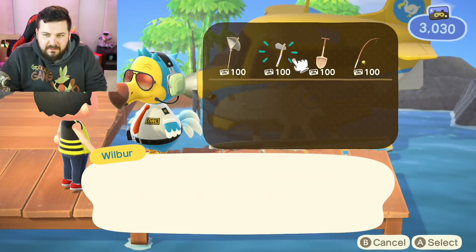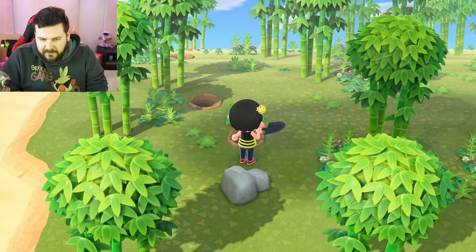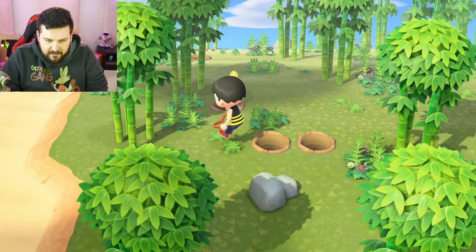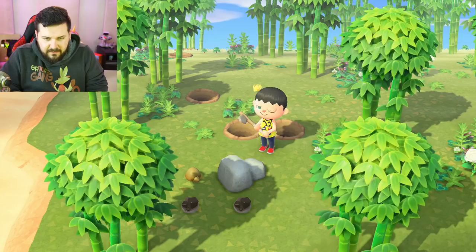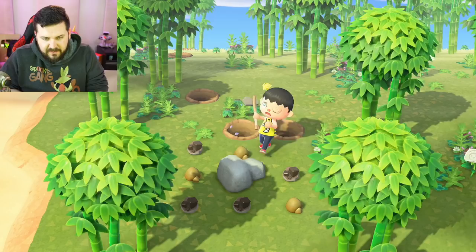Oh, that's very reasonably priced. A pro tip from yesterday's video said to shovel out a space there and there, then position yourself between the two and attack the rock — and I'm not pushed back at all! They said they were able to achieve nine hits this way, though I don't know if that was for this game or the previous one.